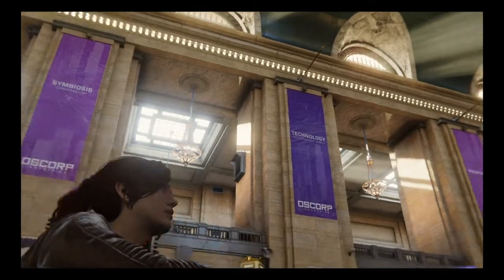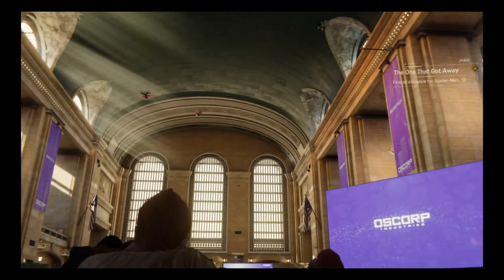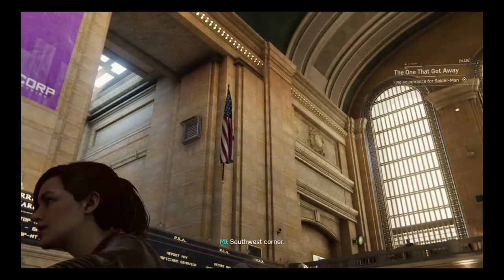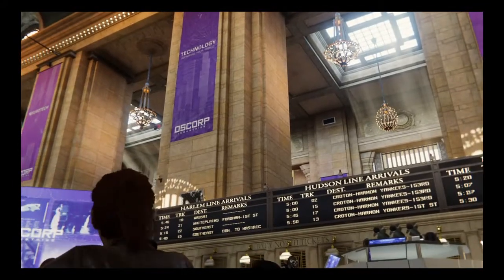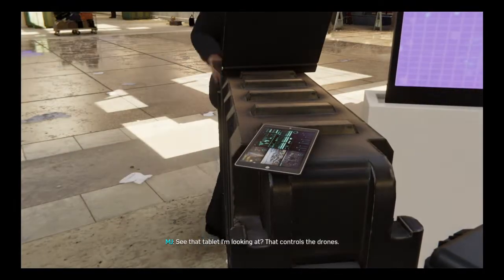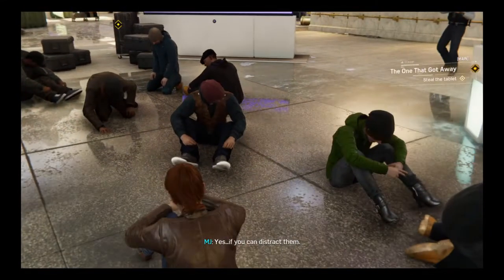Oh cool, he's already here. Find an entrance for Spider-Man. Oh, bingo. Come on, let me take control as Spider-Man. This is cool. If I get any closer, the drones will spot me. See that tablet I'm looking at? Think you can snag it? Yes — if you can distract them and then not get shot. I'm ready, tell me when.